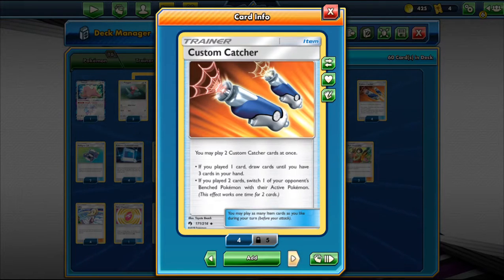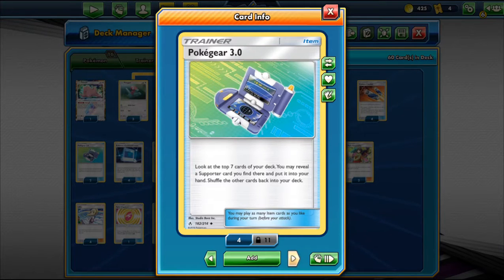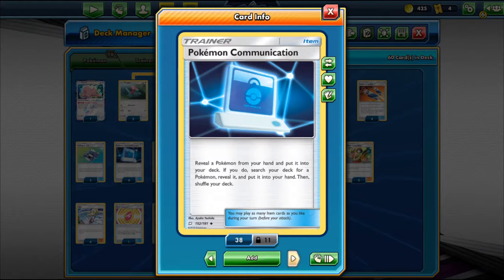The rotation just happened this past weekend, right in time for Worlds, so most of the cards I explained in my last video are rotated out. We play 2 Pokemon Gear 3.0 — look at the top 7 cards of your deck, reveal a Supporter you find there and put it into your hand. Since Tapu Lele GX has gone, this is our new way to get Supporters. We play 4 Pokemon Communication — our new search card since Ultra Ball and Nest Ball rotated out. You reveal a Pokemon from your hand and put it back to search your deck for another Pokemon.